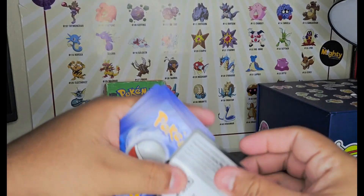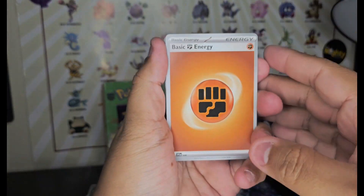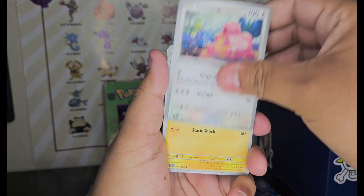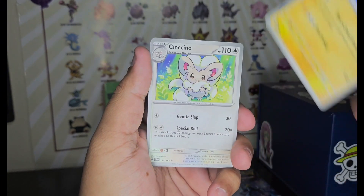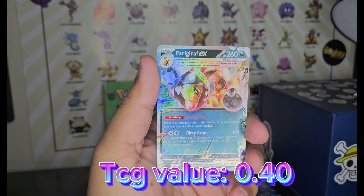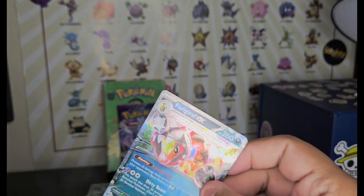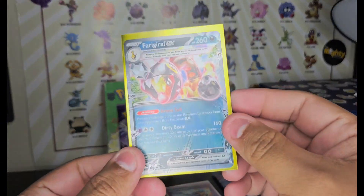Cool card — bam, right there. Good luck, let's see. Fist energy, Lickitung, Slugma — looks the same as the other one — Electivire, Dewkitty, and a Girafarig EX. EX, EX — that could be reverse or something. Pretty cool card art, pretty nice.